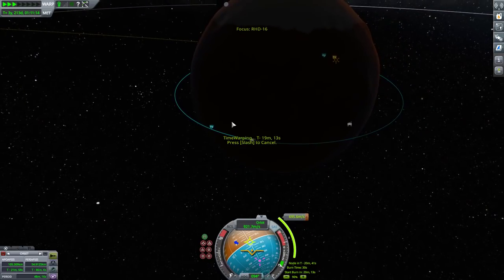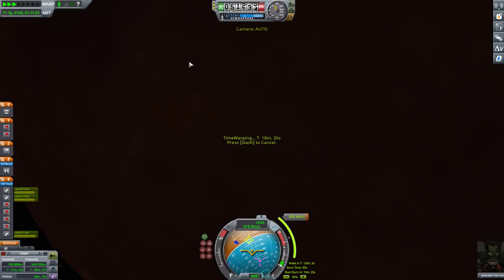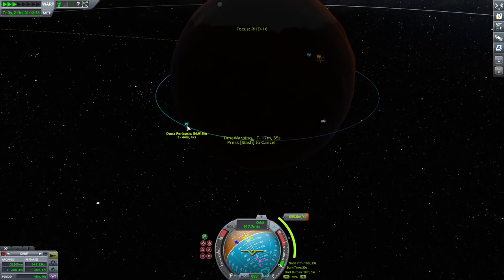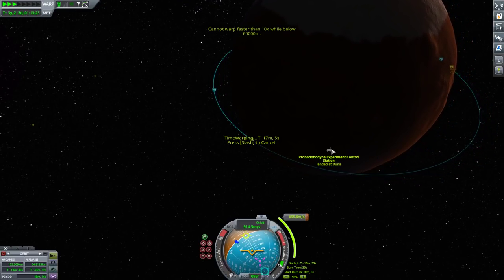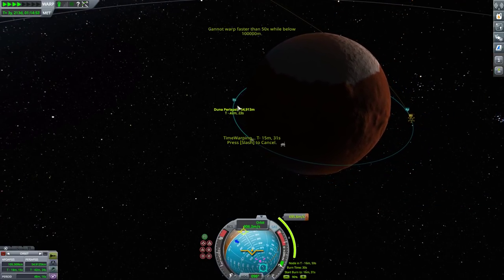My Duna orbit — it just showed me that I was below 50, but my periapsis is 54. I don't know what's going on. I was going to say it's crazy that all this time I've been orbiting I've been in Duna's atmosphere, but I really shouldn't have been.